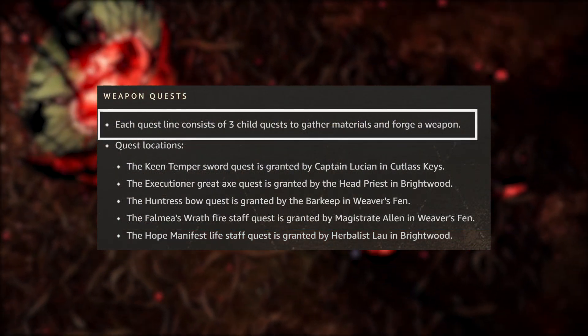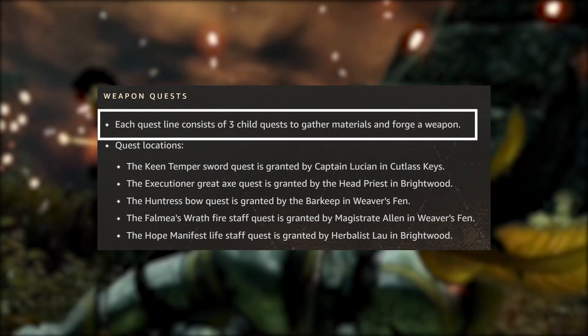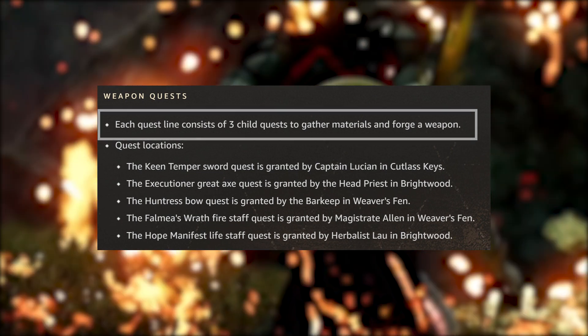The weapon quest seems a little more straightforward, with each questline consisting of 3 child quests which require you to gather materials and forge a weapon.